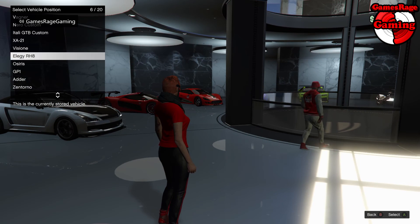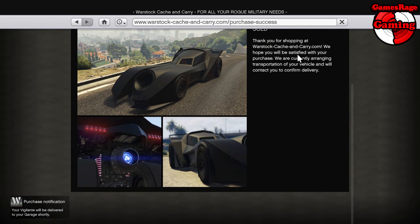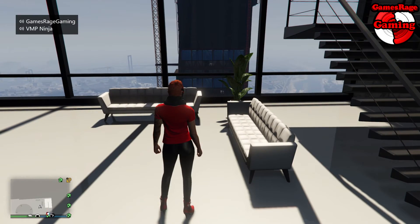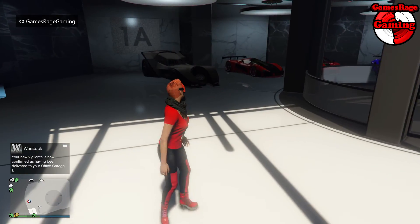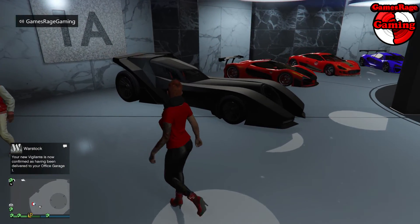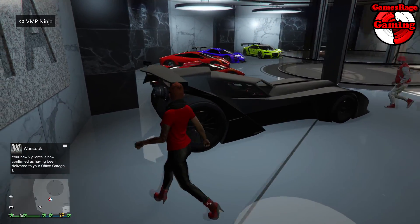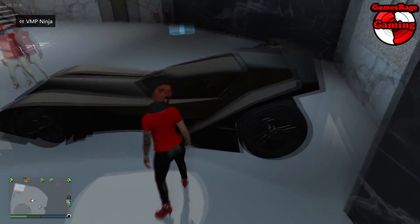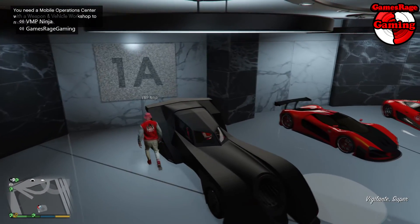I'm going to go ahead and purchase mine and put it over the Elegy RH8. First view on it — it looks really cool, looks very different, and it's got the rocket on the back. Once you arrive at your garage, this is what you get stock: it's kind of a matte black Batman car with the rocket on the back and the cyclone on the front.